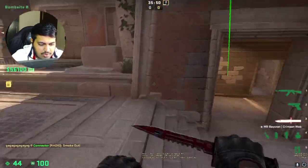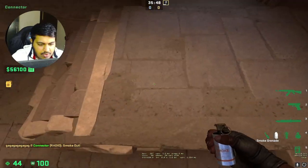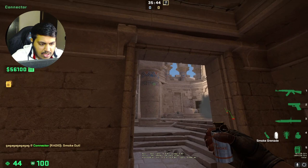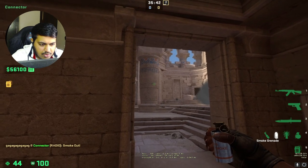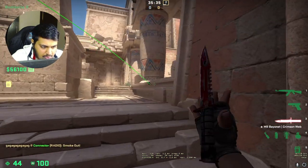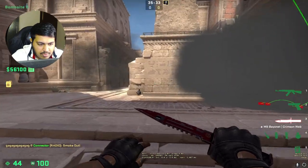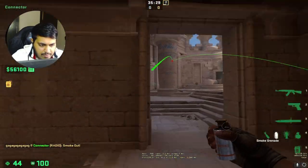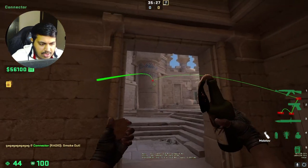Cover and follow the crossway. Then for the second smoke, just stand a little bit left of where we were standing before. We want to throw the smoke here, so aim kind of right here and just one step running, then throw.